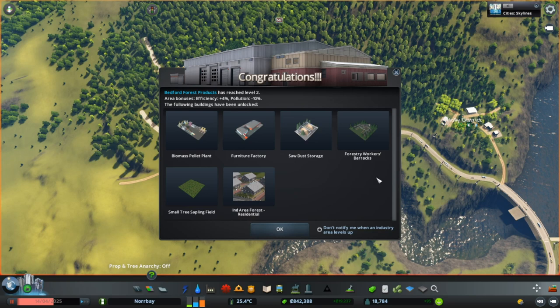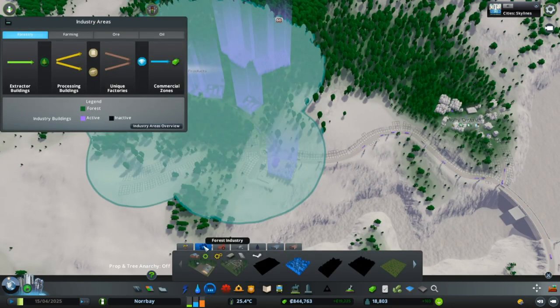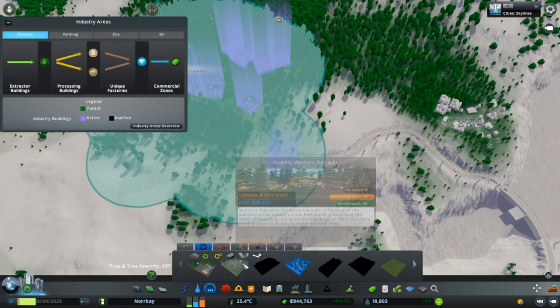We now can make biomass pellet plant, furniture factory, more storage and barracks. The barracks gives more effect. And we have three sapling field and forest in residential. Then I go on industry and you can now see this forest barracks that gives us five percent work efficiency. And this small tree sapling field gives more trees than the forest - re-plantation, I mean.